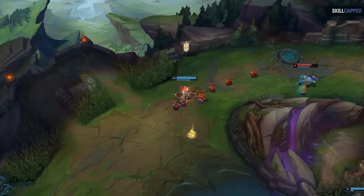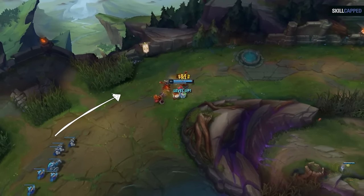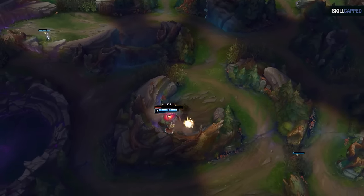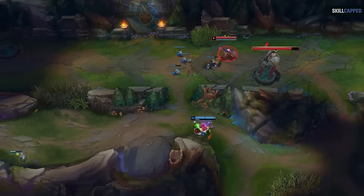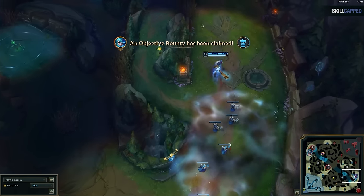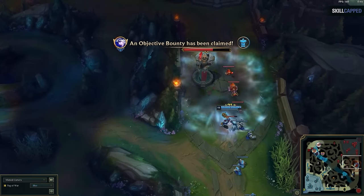The second tactic is pushing into farming the enemy's jungle. Here Poppy pushes the wave into the pressure zone, lures the enemy Trundle top to pick up the wave, and uses the timing window to steal the enemy's red that's spawning. After this, we're back to pushing into the pressure zone, Trundle comes to collect, and now we're off to steal the enemy's Raptors. And finally, there's pushing into taking the tower — here Trundle pushes the wave into the pressure zone, but nobody from the enemy reacts, so you simply punish them by taking the tower.